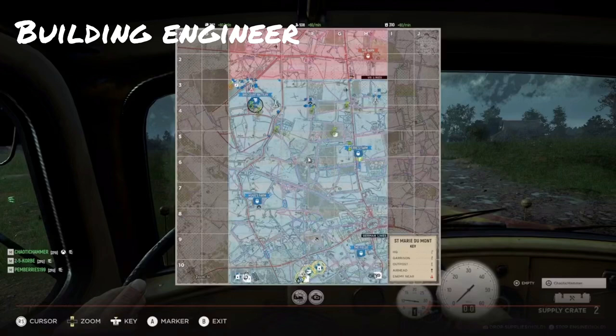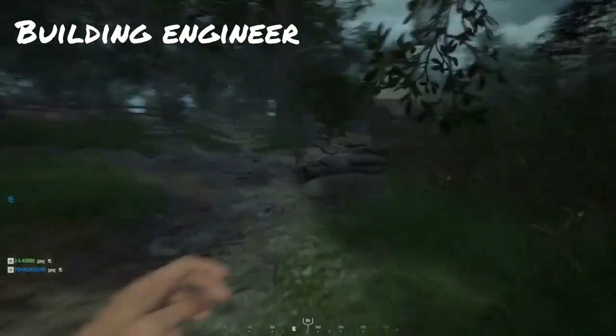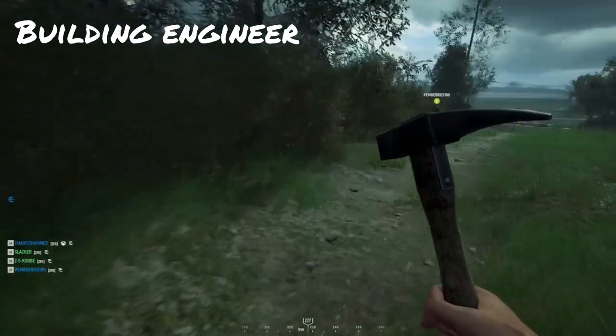So build the nodes on the borderline using a supply truck, placing them right on your HQ sector border. Once your nodes are built, you can move on to the defense point or area you want to fortify.